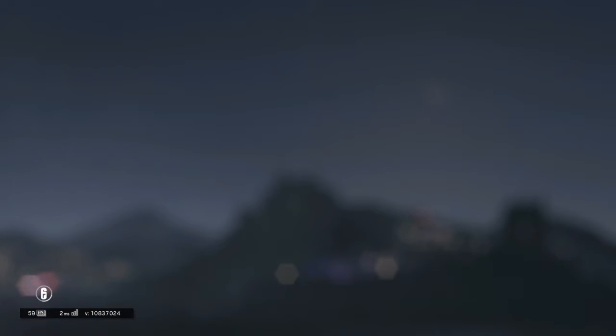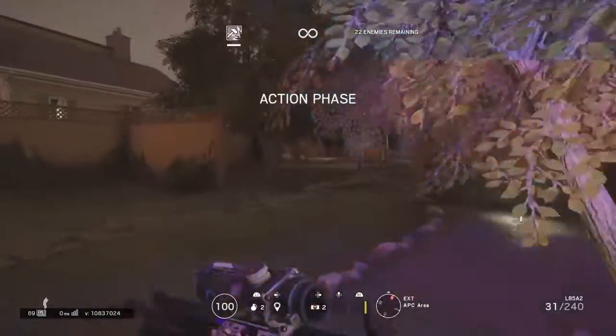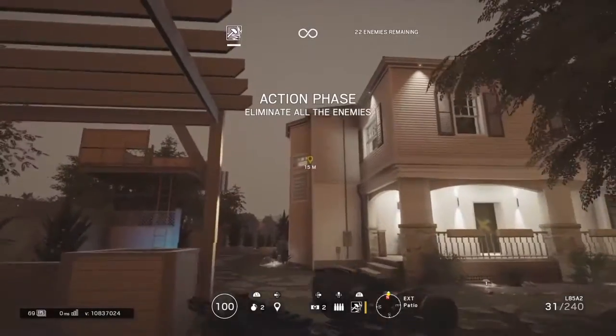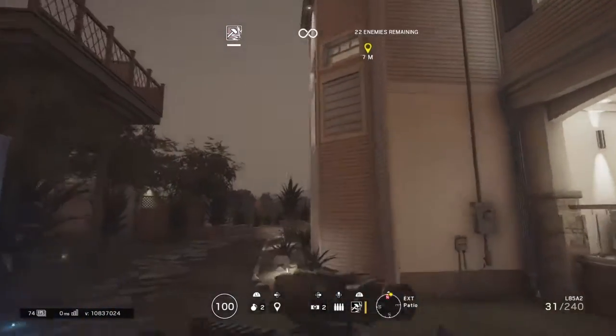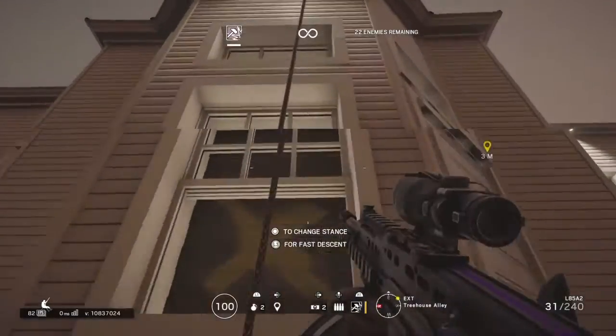You can also get penetration and death from above, which is when you're rappelling on a wall. I found a really good spot for this. Run over from the APC area and up here there's a little window — and that window does not break, so you get unlimited penetration.